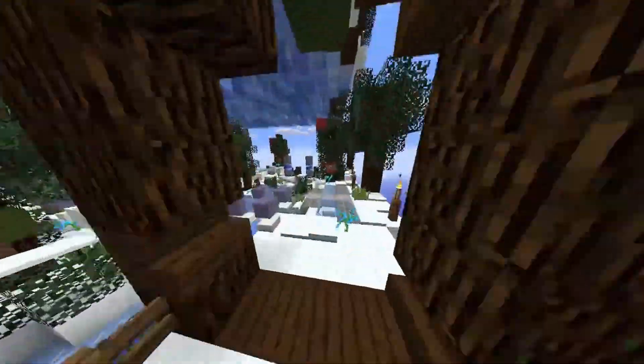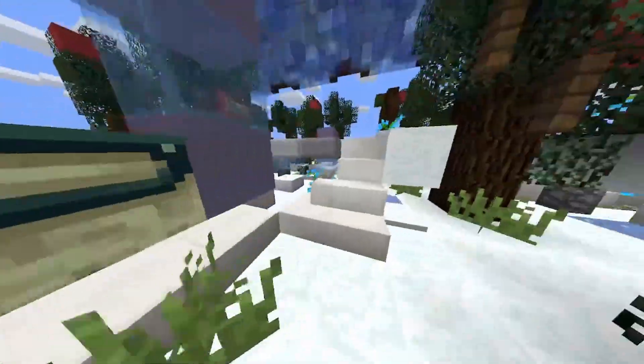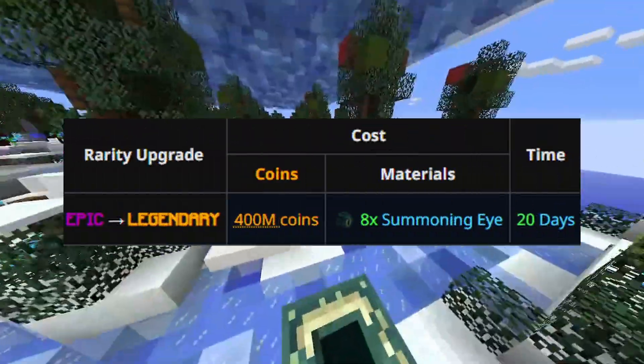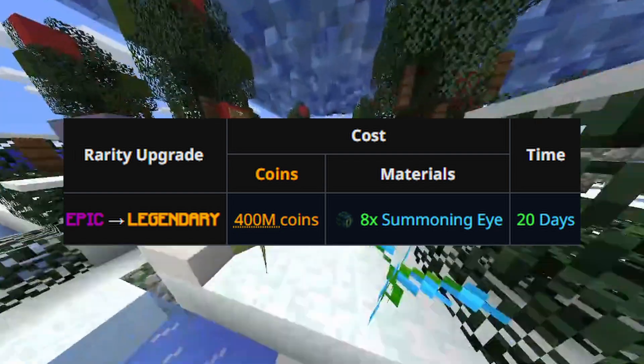Now let's talk about Kat leveling costs. The Ender Dragon pet only has 2 rarities: epic and legendary. If you want to upgrade the pet from epic to legendary, that will cost you 400 million coins and 8 summoning eyes.